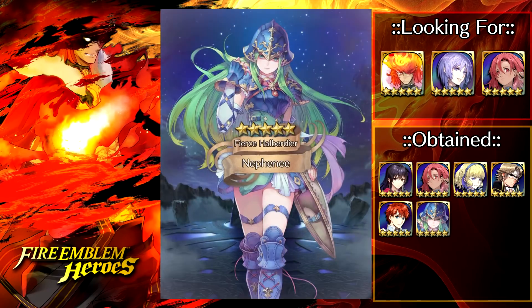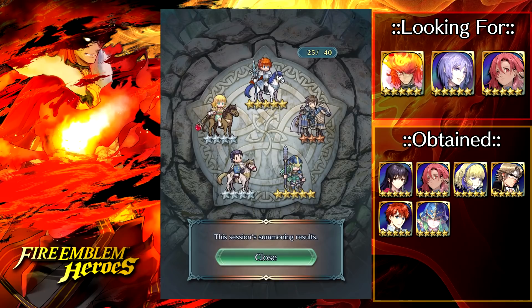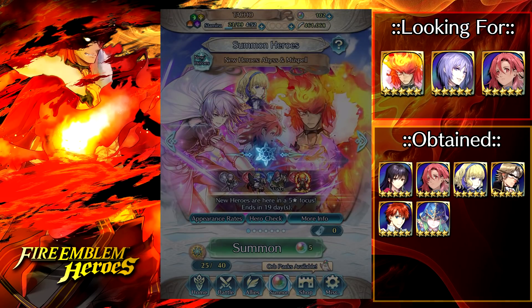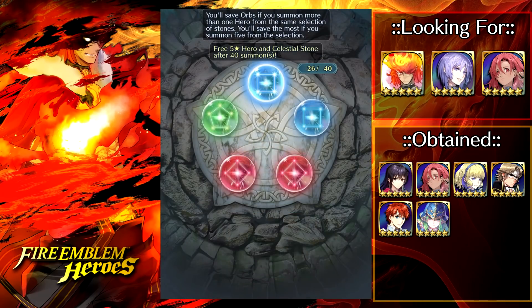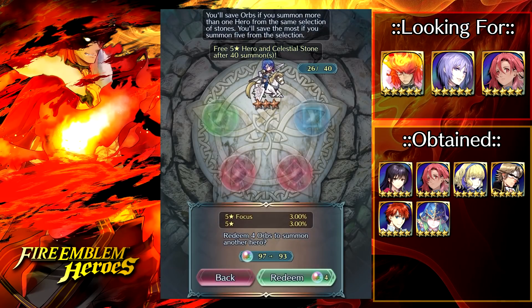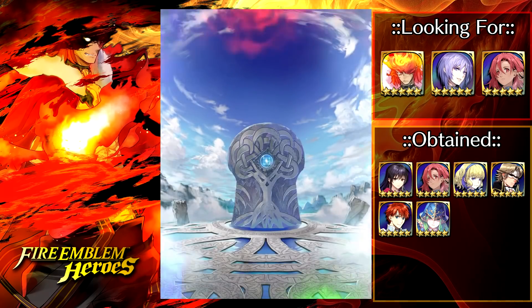We got a 5-star Nephany there. I guess that's a shout-out to the upcoming Hall of Forms where she's going to be featured. We managed to pull plus speed. I think my Nephany is at plus 4 or so — I'd have to double-check, it's been a hot minute since I've actually used her. But I always used her in Path of Radiance and Radiant Dawn.